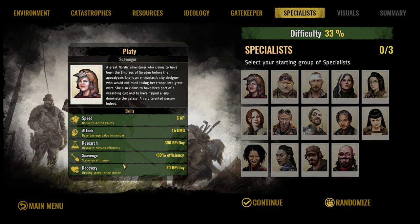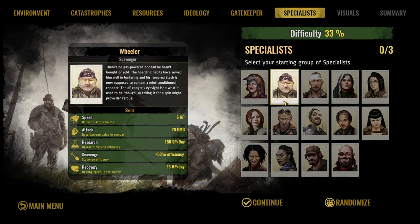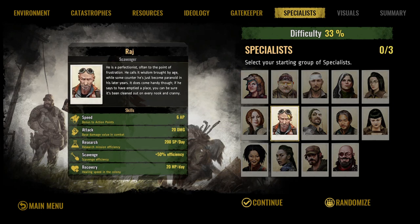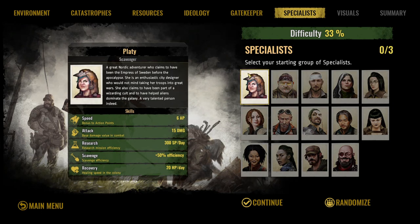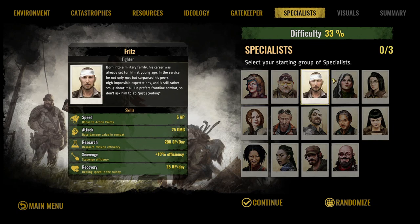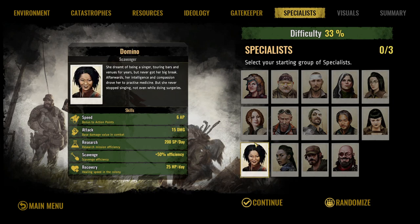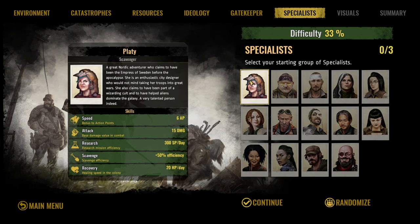We're going for a balanced approach, so we actually want Platy. She's really overpowered — all specialists have six AP but she only has 15 attack damage. However, she recovers 20 HP per day whereas many others only have 15. She also has 300 research points per day and plus 50 scavenging, which is tied for the highest. She's a scavenger but still has great research speed — she's always my number one pick.